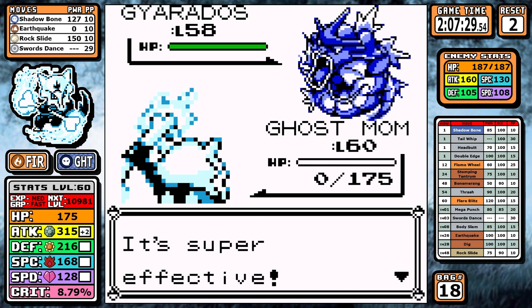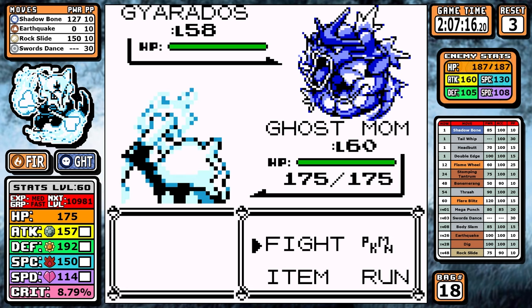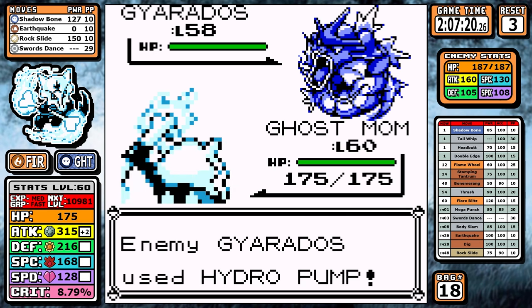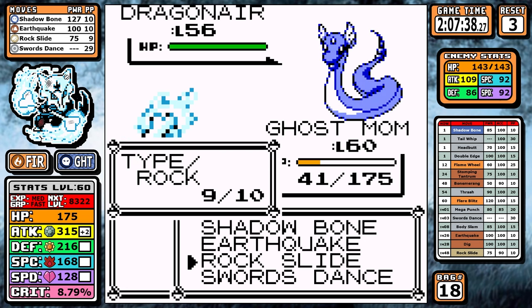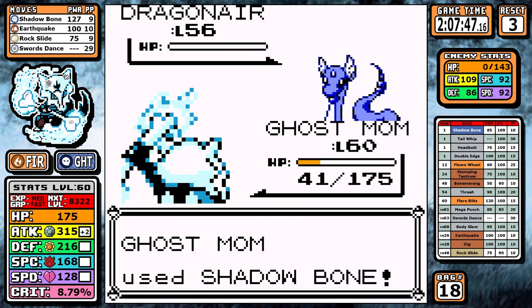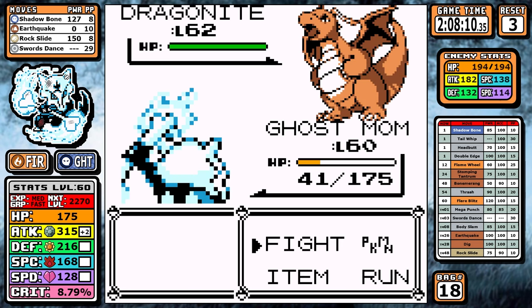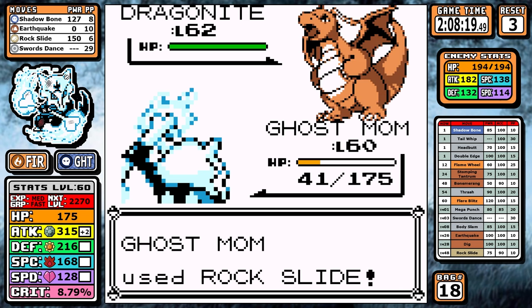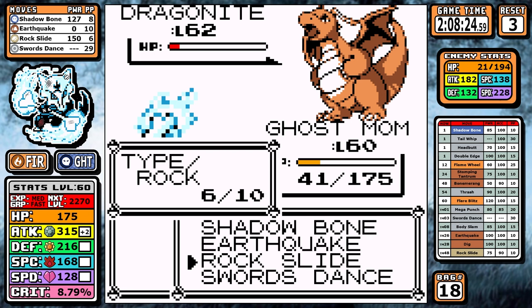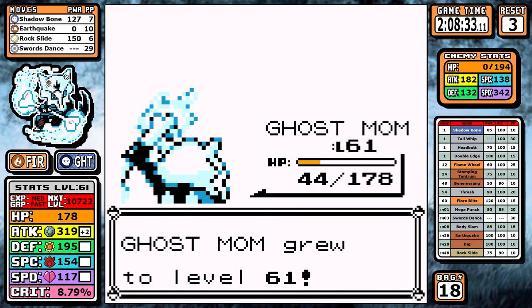Gyarados is up first, and the plan is: turn one Swords Dance, tank a Hydro Pump, then take it out. Lance isn't having any of it — turn one Hydro Pump crit. That's our third reset. On the next attempt it goes as planned — I set up, tank the move, but Alolan Marowak isn't great at tanking Hydro Pumps and I drop all the way to 41 HP. The rest of Lance's team can't really hurt you though. Dragon Rage would be bad but I'd survive with 41 HP. Aerodactyl and Dragonite only have Normal moves that don't hit Ghost types. The only real danger was that turn-one Hydro Pump crit — and we already saw that happen.